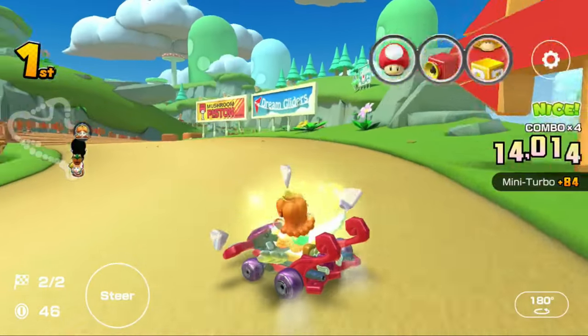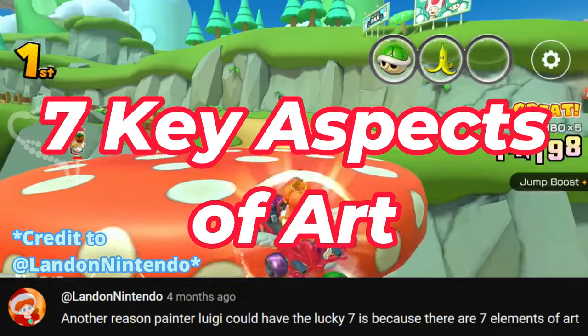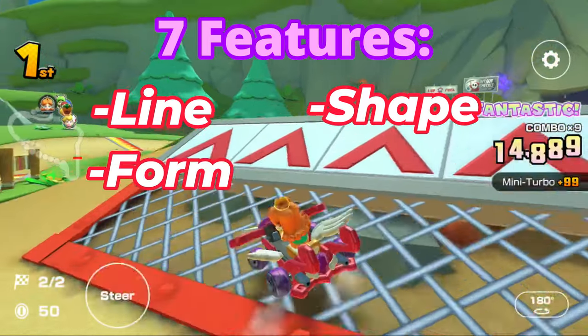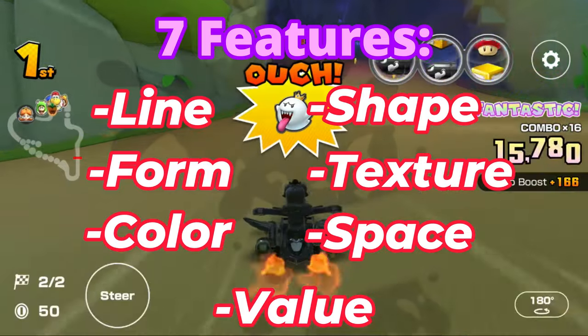The seven main key features of art include line, shape, form, texture, color, space, and value.